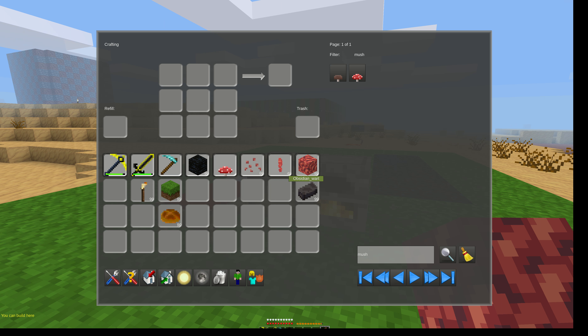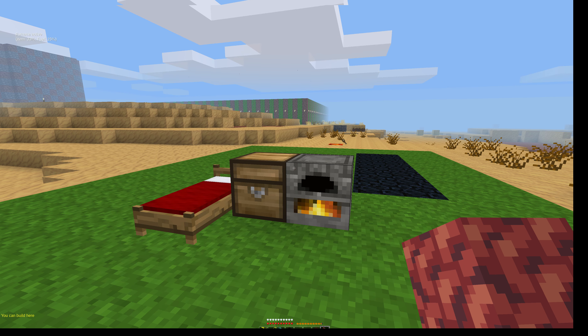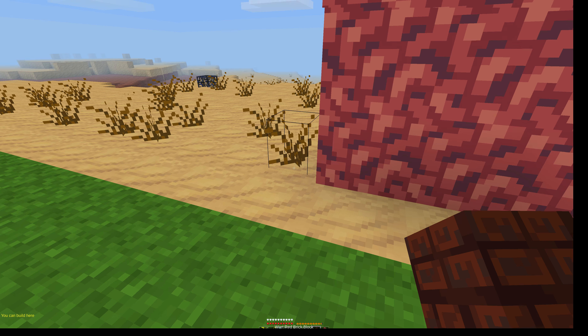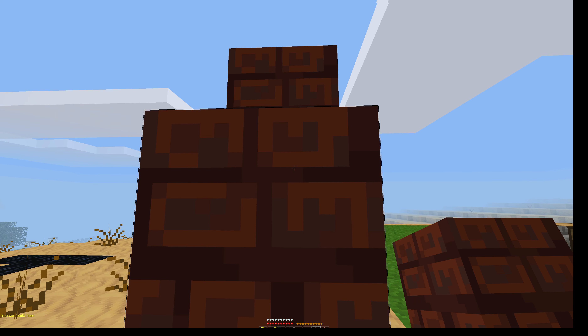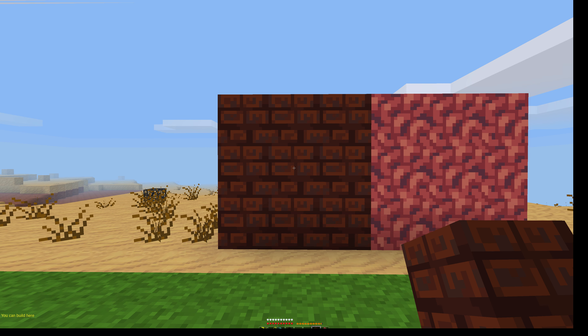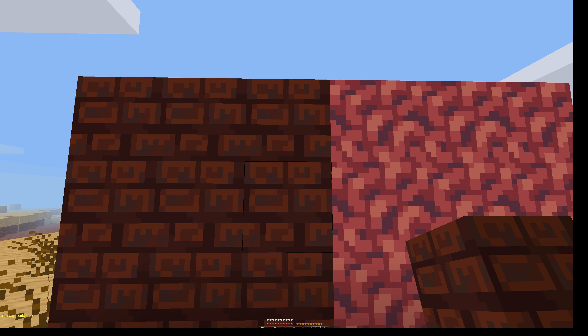Another thing you can do with the obsidian ward is use it together with a brick — like this — and you can get a ward red brick, which looks like this. It also includes all the slabs and all the stairs.